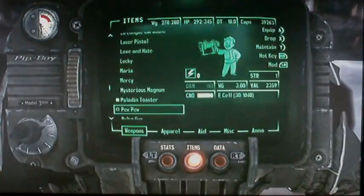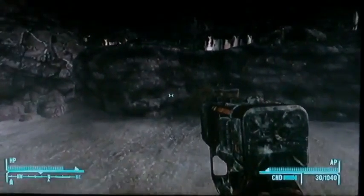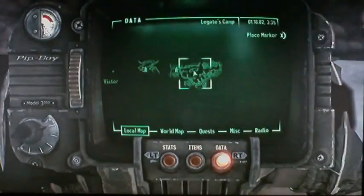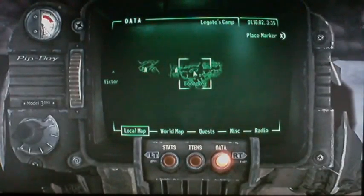The next weapon is Pew Pew. To get it, you have to finish the Legend of the Star quest from Festus at the Sunset Sarsaparilla Headquarters. You have to find 50 Sunset Sarsaparilla stars.